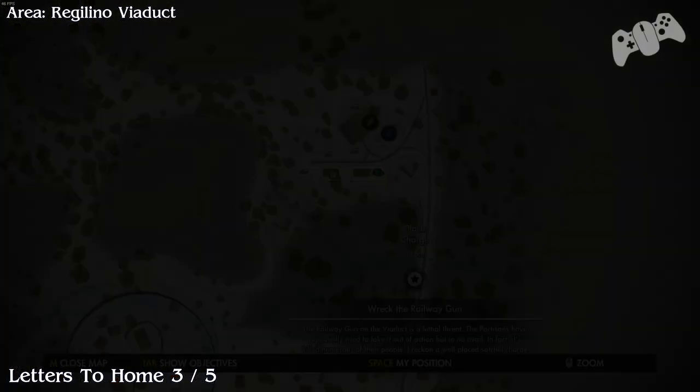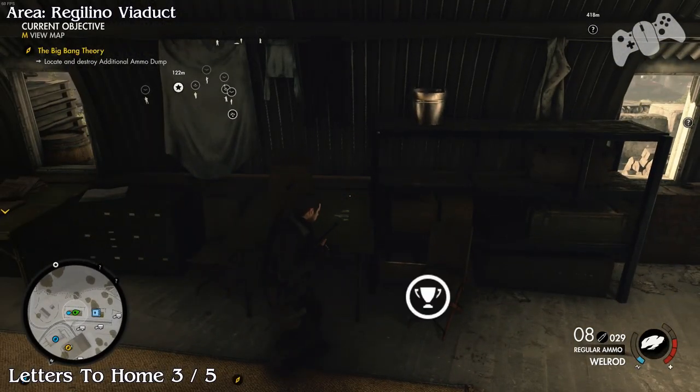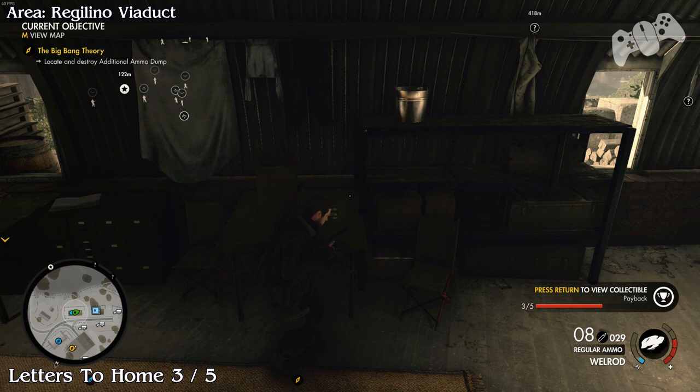Letters to home number 3. This is located very close to the tower. Go inside the bunker and you will find there's a document on the side — that will be your letter to home.